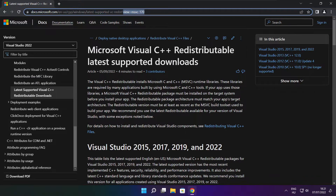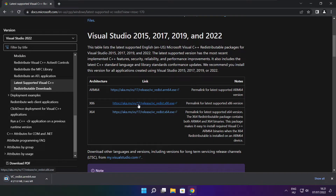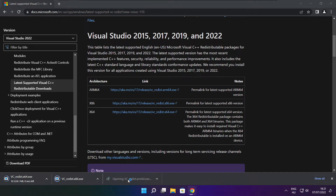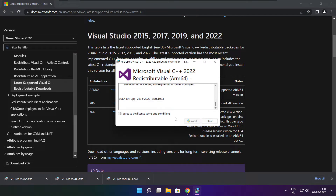Close DirectX website. Go to the website link in the description. Download 3 files. Install downloaded files.